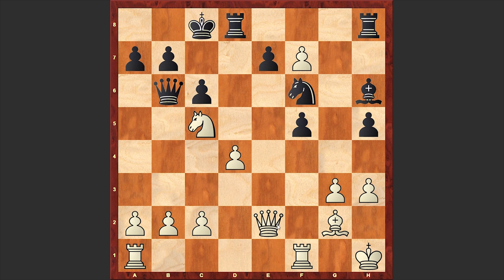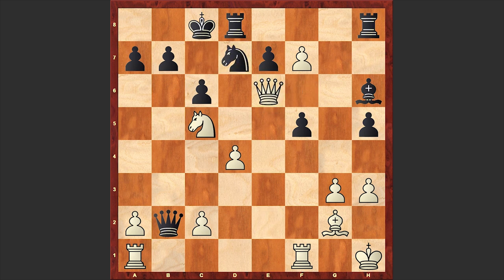Qe2 — white's queen is coming to harass the black king. Qxb2 check, Nd7. At this point, you can give a try to find Fischer's next moves.